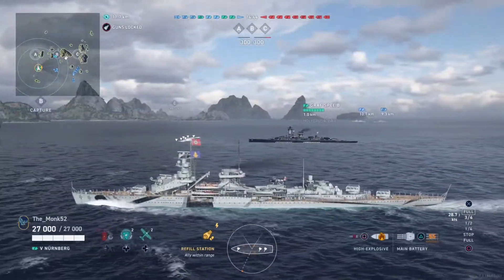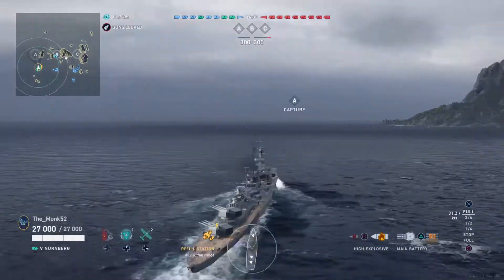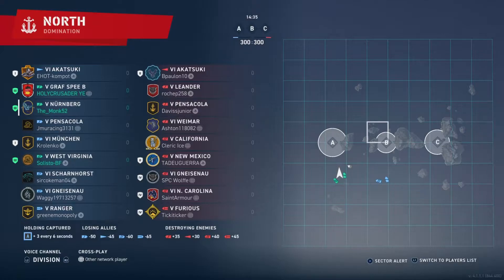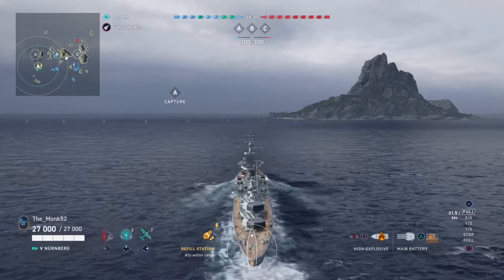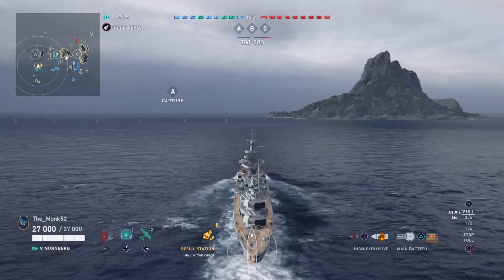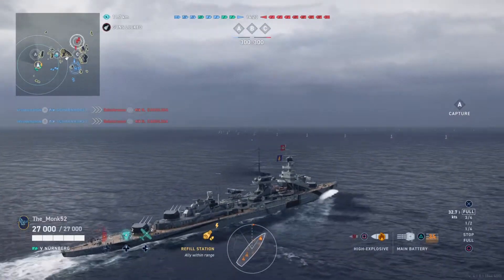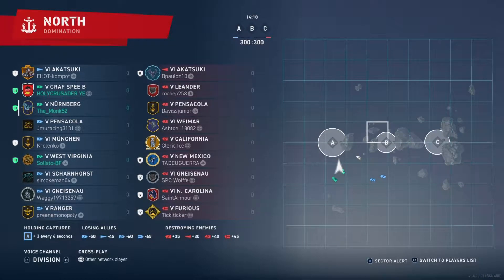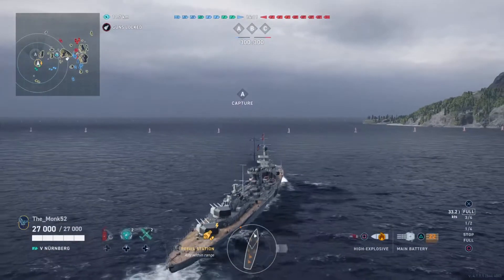On to the boat, the Nürnberg itself — a really cracking boat, truly amazing, but not an easy one to play. It really requires a capable cruiser hand because it plays very much like a light cruiser. You've got good firepower, great DPM, the German quarter-penny HE, so you're getting consistent damage per hit. The fire chance is reduced because it's basically built-in IFHE, but you still get fires over time. You've also got a relatively fast fire rate.